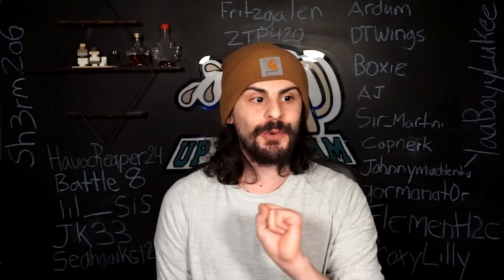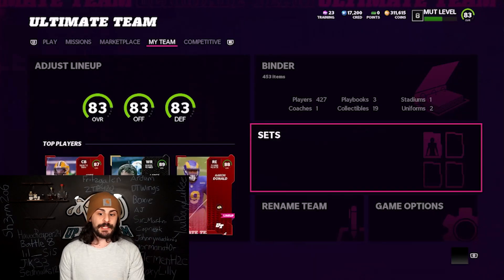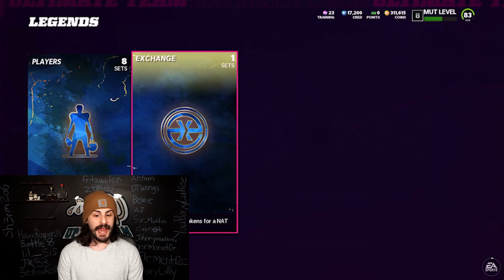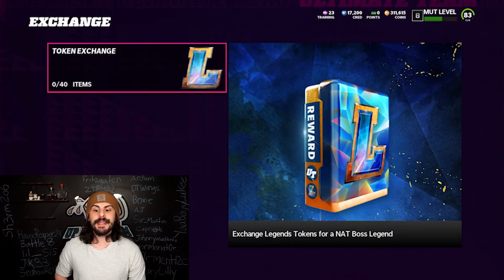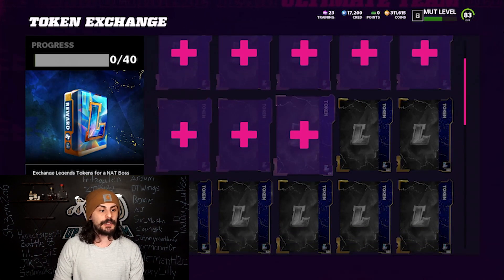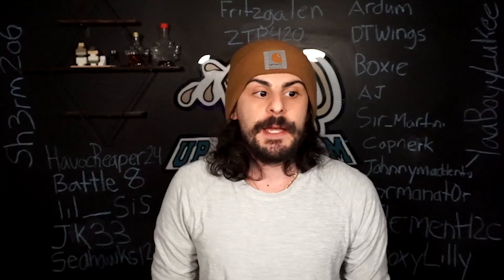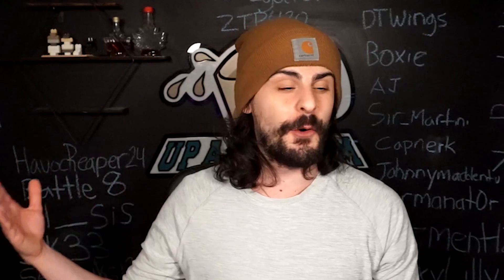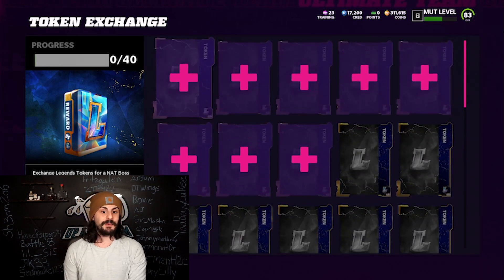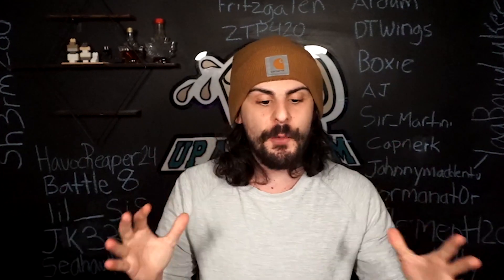You can do all eight solos right now and get eight tokens and eight power ups. Go to the sets right over here, go into the legend sets, then go to Exchange. You can exchange 40 of these tokens for a free NAT boss legend - that's non-auctionable, but it will be at least an 89, potentially going up to 94 or 95 depending on how long it takes to complete the set. Just complete your solos every week and you'll accumulate the tokens you need.